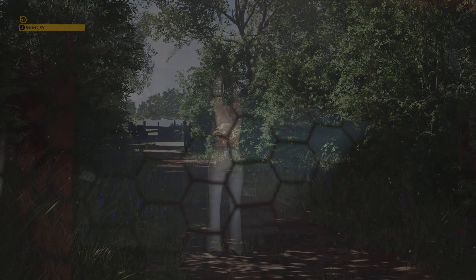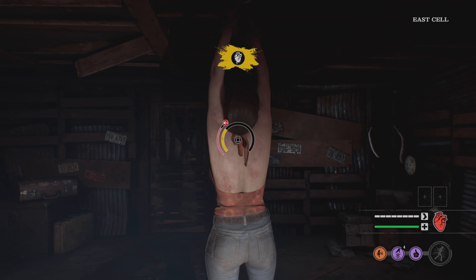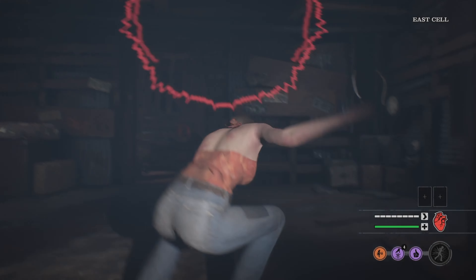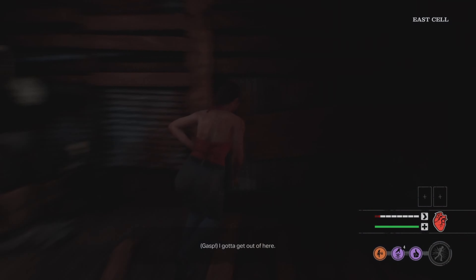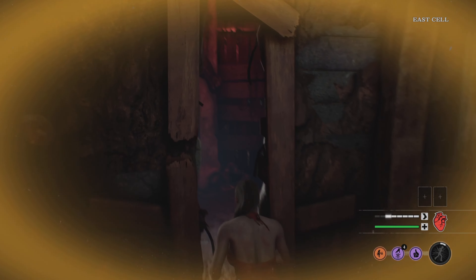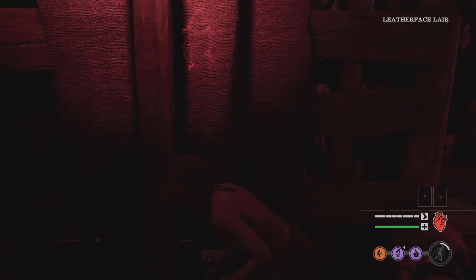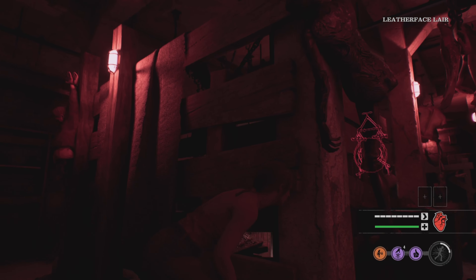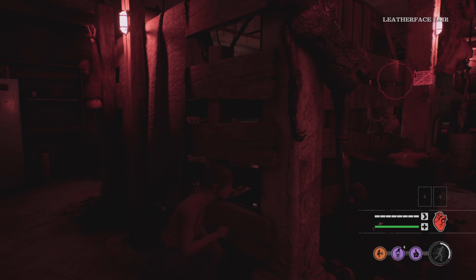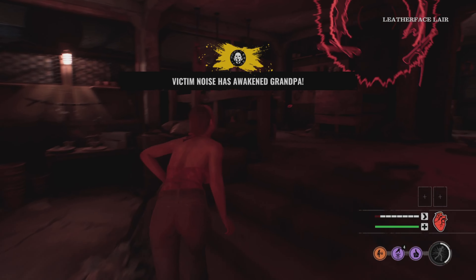This time we're at the gas station — same build. We got Leatherface, Hitchhiker, and the Cook. I spawn with Connie and always go toward the direction Leatherface is heading because it's unlikely he'll come back. He's breaking the door — that's smart. Always break that door because survivors can door-slam you, but in this patch Leatherface cannot be door-slammed.